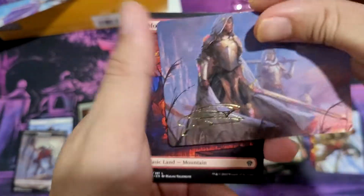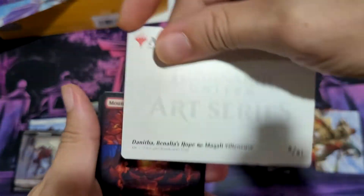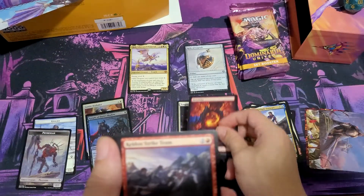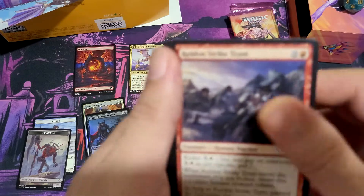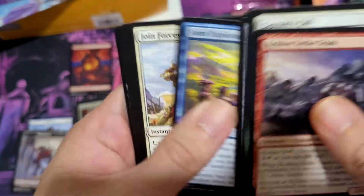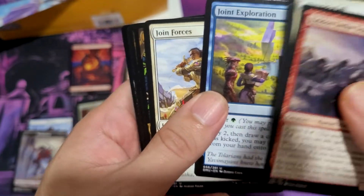Signature card — that's a good card. Danitha, Benalia's Hope. Forest, Plains, Mountain — I don't know why I said forest. Killian, Strike Team Captain's Call, Heroes' Heirloom. I think this is a good card.